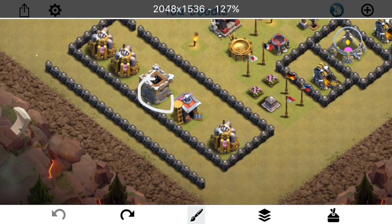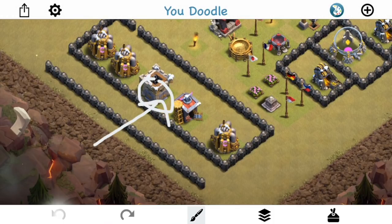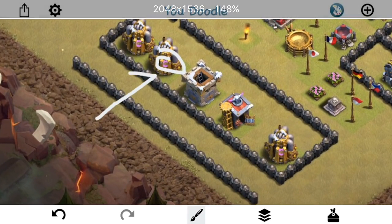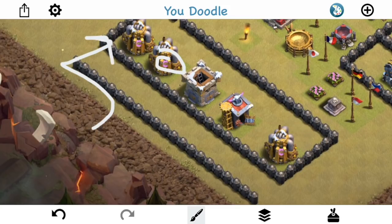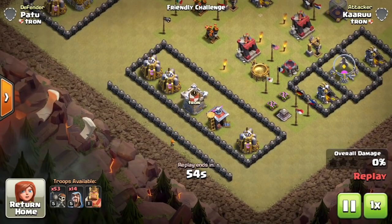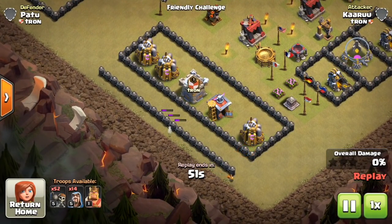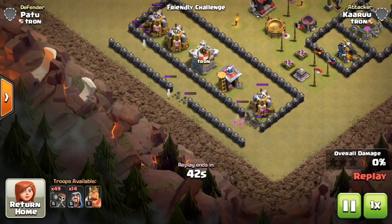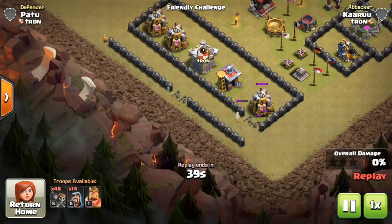Let's take a look at the replay. Dropped the wallbreaker right in the middle — it goes for the wall. But as we slide them out, they go around and target the walls of the actual compartment. They won't target the corner; they actually dip back around a little — not as far as they started, but they kind of go halfway back the direction they came from. Not sure how predictable that is, but something to note for sure.